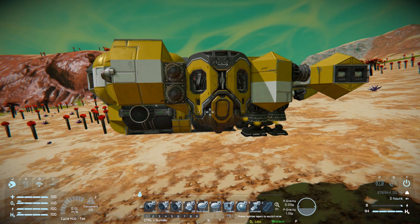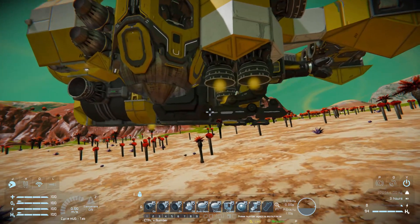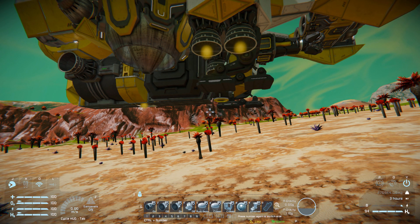Pressing number two turns off most of our hydrogen thrusters around the ship except for the ones underneath. This is perfect for when we're nice and heavy and our cargo container is full and we need that extra lift to keep us off the ground.